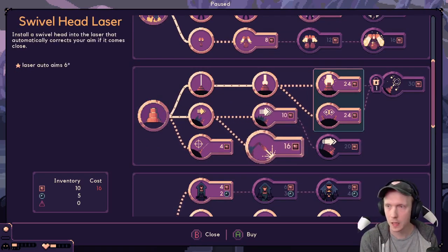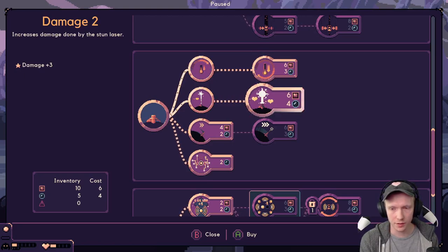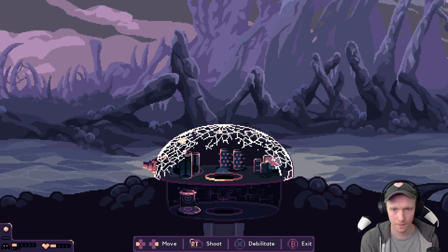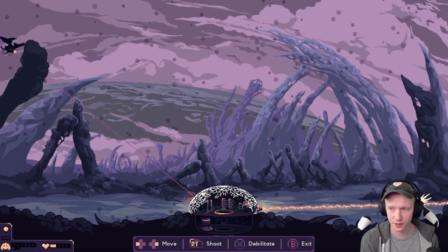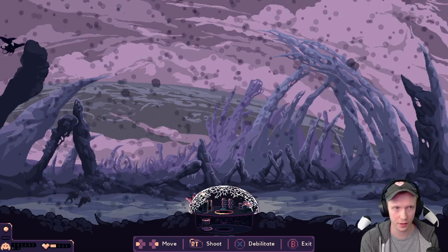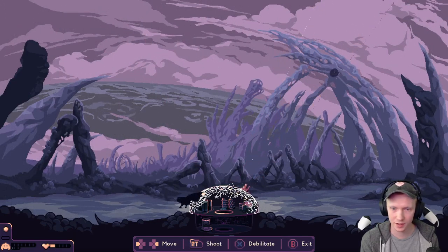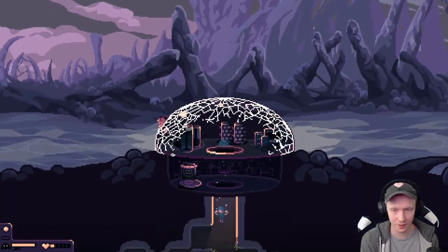Could increase the damage of our stun laser - we really just need to survive for now. Or the fire time and the cooldown reduction. I've got to do something to help us survive the next wave. Definitely don't have time to go anywhere right now. Might not win this round. Just go ahead and use debilitate nice and early. Some flyers up here - you're gone. Come on, get the melee guys. We're alive! We are alive. It is close though.